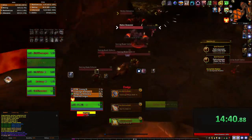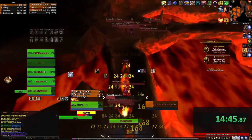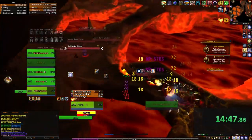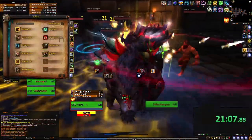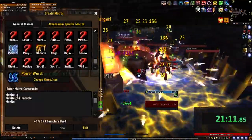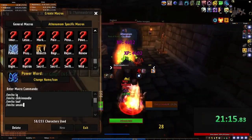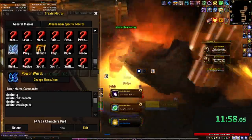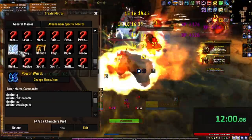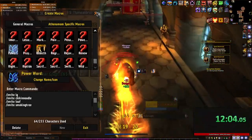When it comes to leveling from 1 to 58, the most important thing to do is dungeon spam. This video is strictly going to cover dungeon routes. The first thing you're going to want to do is have someone in your party make a macro — slash invite followed by the player's name, making a line list of slash invites. This is so that when you get an unfavorable dungeon you can vote kick two players, and the remaining three leave the dungeon to re-invite everyone to get a better dungeon.